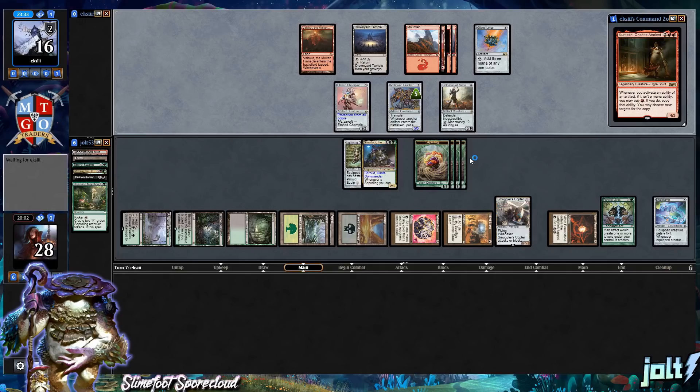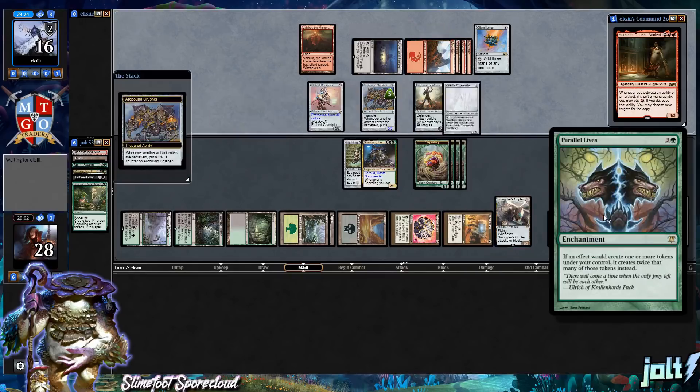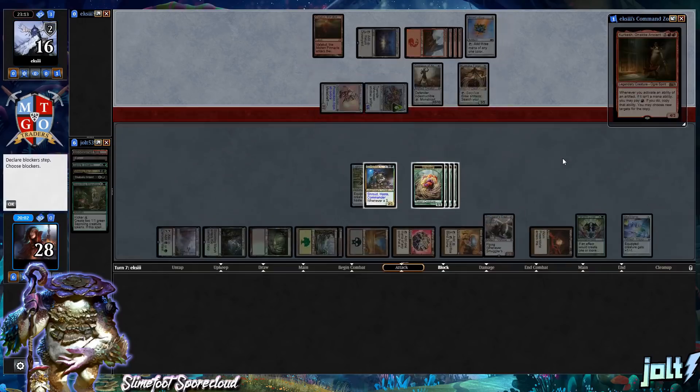You can see what the deck wants to do — ramp into artifacts, get down Smuggler's Copter for extra value and card filtering, then have an amplifying effect like Parallel Lives. The initial build started as Spore Counter Creatures, which was fun, but they can be a little slow sometimes.